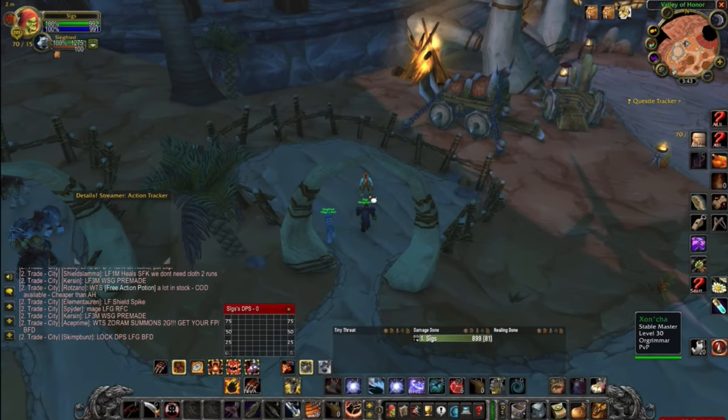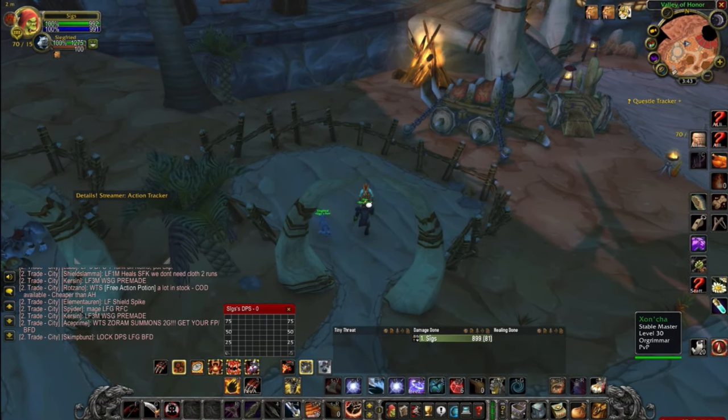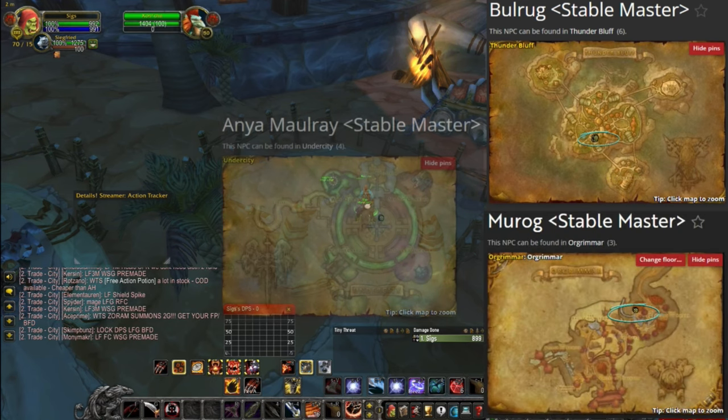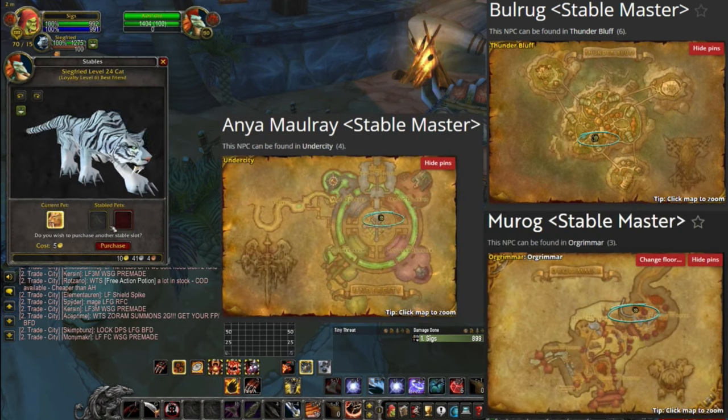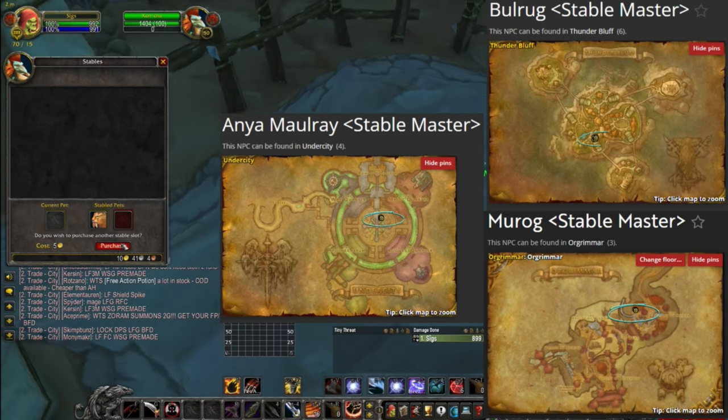First up, if you'd like to keep using the same pet after learning these abilities, then you will need to stable it at a Stable Master. You can find one in every major city, including the ones shown here. Once you arrive, simply right-click to speak to the Stable Master and then hold left-click to drag your current pet into an open Stable Pet slot.